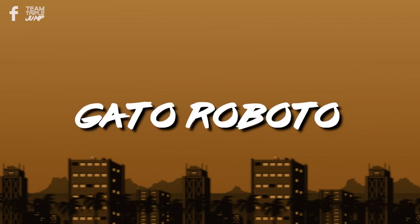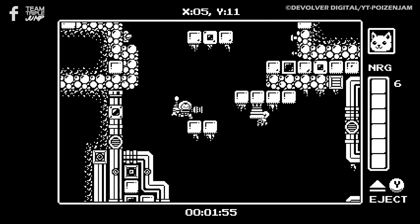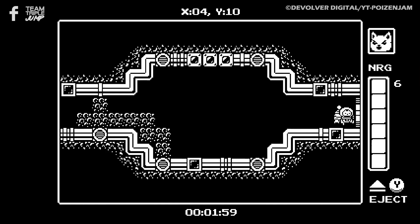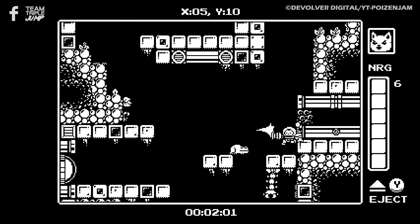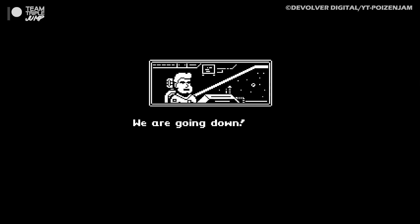Number 9: Gato Roboto. Gato Roboto is a pixel art black and white metroidvania that follows Kiki, a cat in a mech suit — and really, I don't know what more motivation you need to play it than that. As the game starts, Kiki and her owner Gary are in their spaceship, going to investigate a distress call.